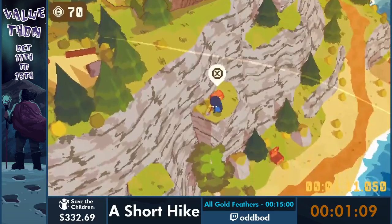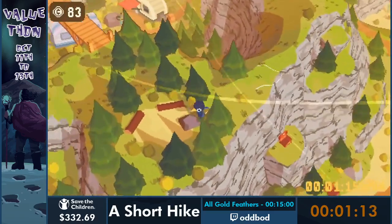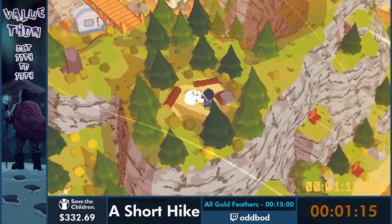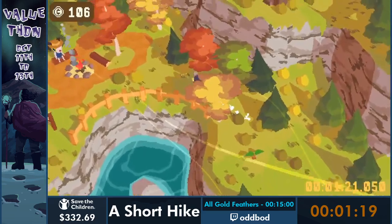That is a chest bounce, or chest boost. If you stand on top of a chest, it has a little pushback, and you can abuse that by standing right on top of it - it propels you upwards as you just saw.